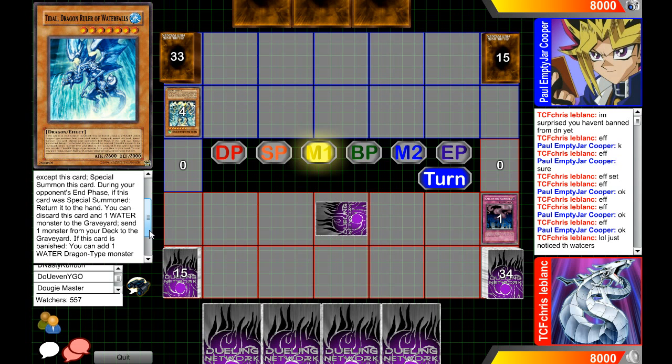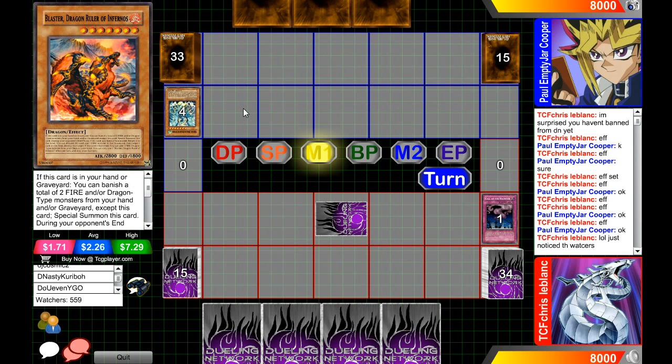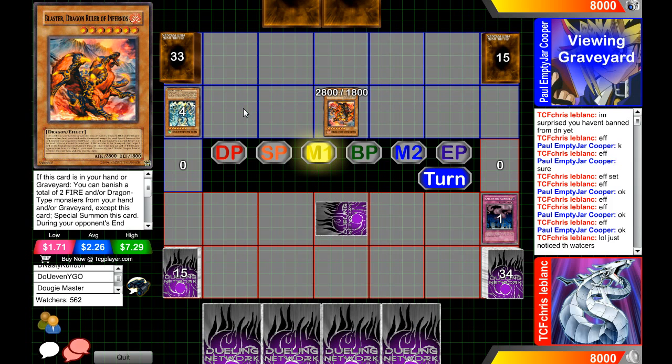It's just one monster from your deck — I don't know why I was thinking it had to be a water monster. So he's just going to summon the monster, and then banish Tempest and Tidal for a Redox — that's my guess, because he's already used the effect of Tidal.